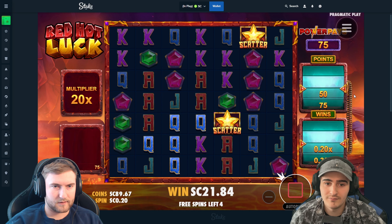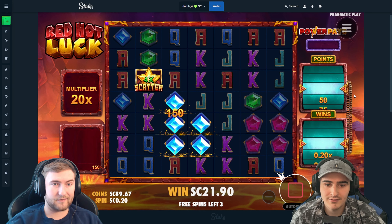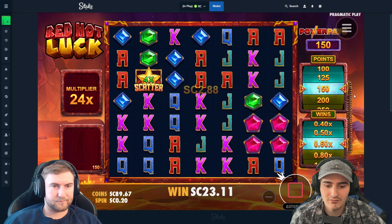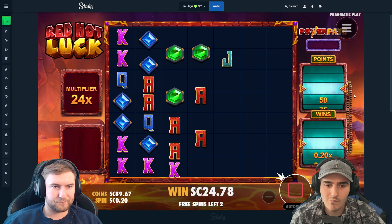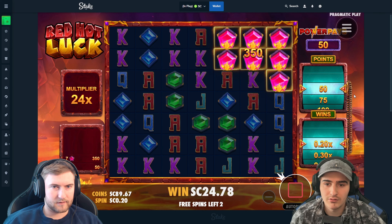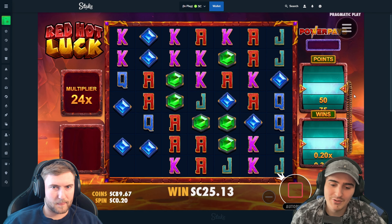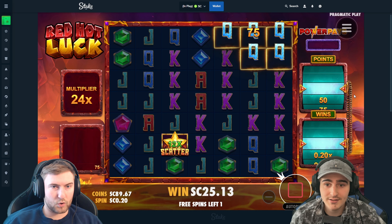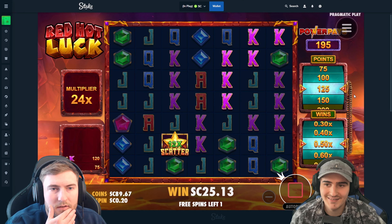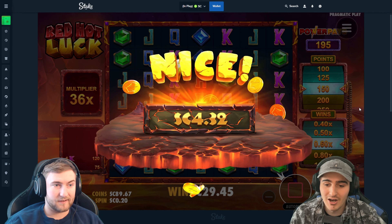Hold on — if kings hit, maybe... nah, we're close. There we go. We just need some connects, we need to keep dropping. Three bucks okay. Come on, big tumbles! Oh kings, something hit — nice. Not too great but it's getting there, four bucks on a twenty dollar buy.